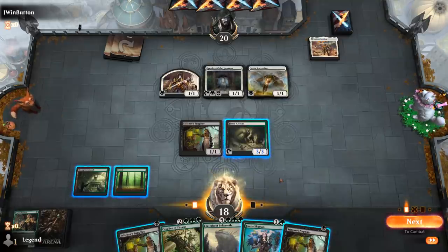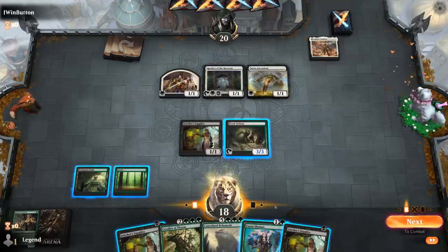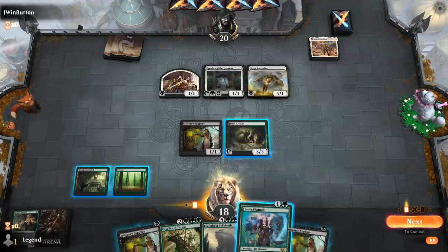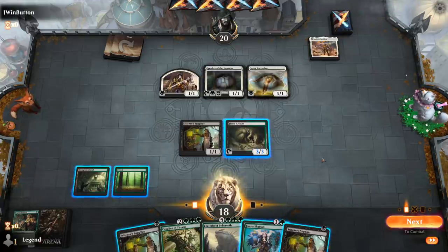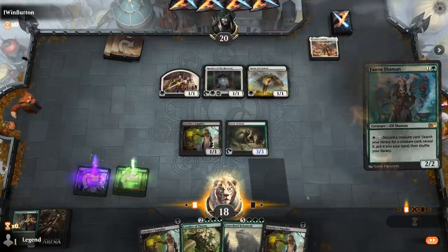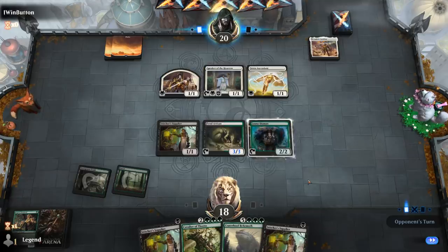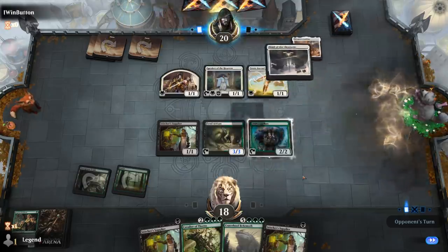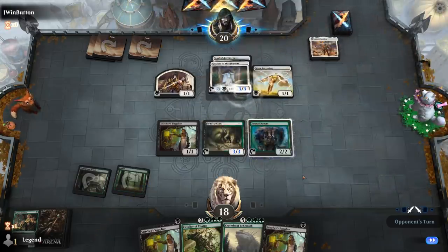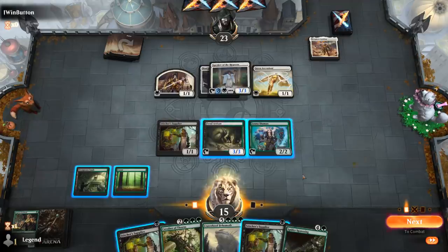I could sacrifice Supplier to get a Llanowar Elves, which I don't mind. Alternatively I can play Fauna Shaman and next turn activate it to find an elf. I don't want to let my opponent easily transform Legion's Landing, so I'll just play the Shaman here and hang back.